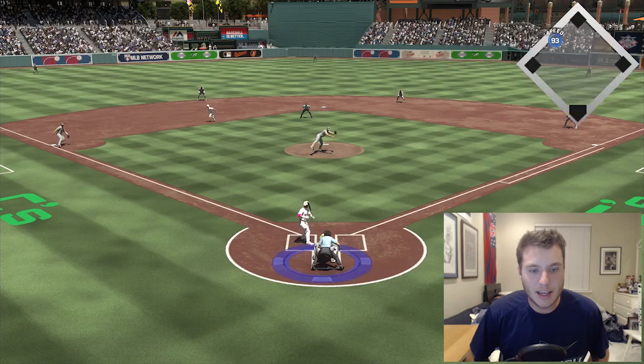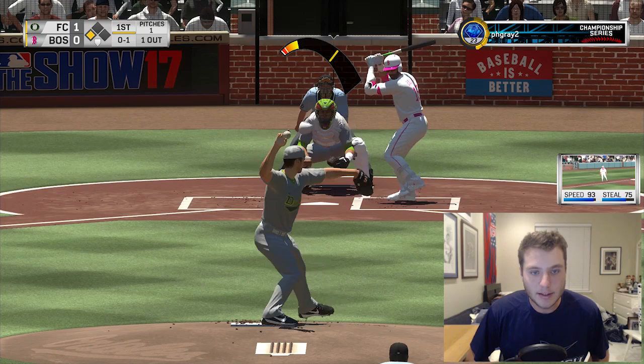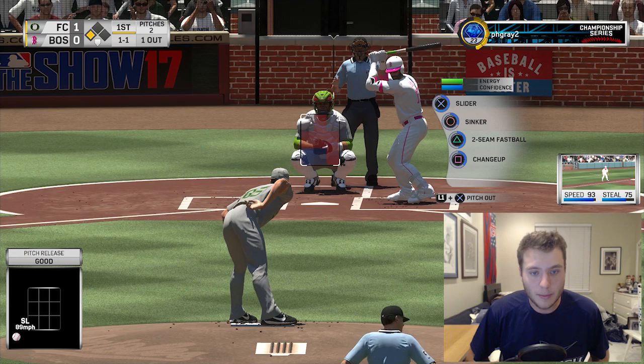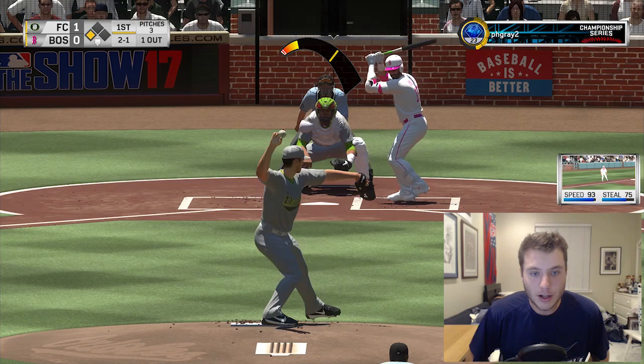We got our man Nate Jones on the mound now going up against Jose Bautista. We give him a fastball down the middle of the plate and he is gonna steal another bag. Come on - all we need to do is get Bautista out and then get the next guy. Please hit a fly ball to Andre Dawson if you're gonna hit a fly ball, because he has the best chance of throwing someone out.